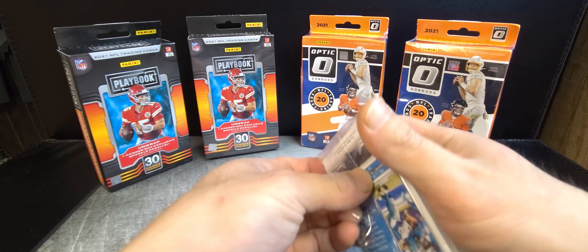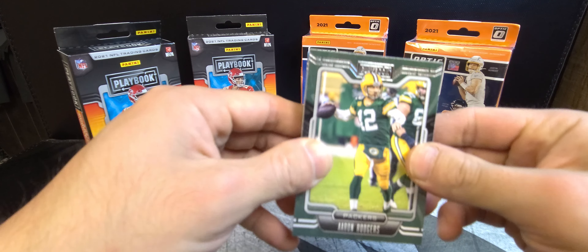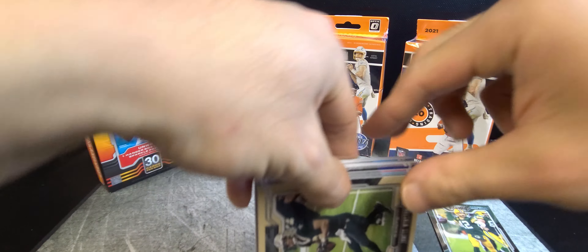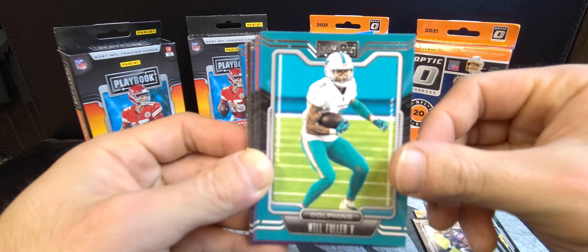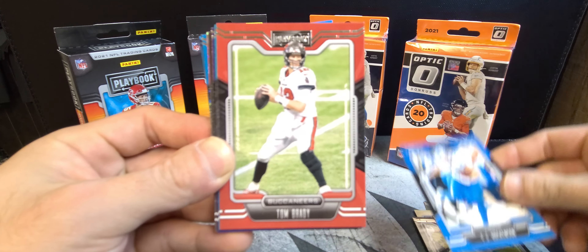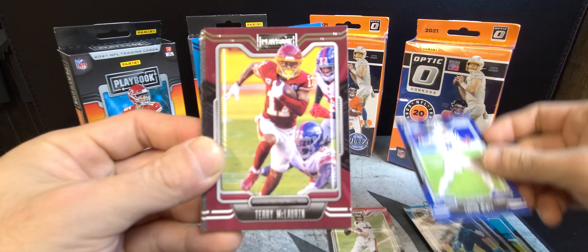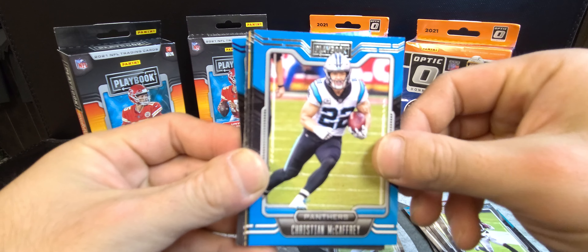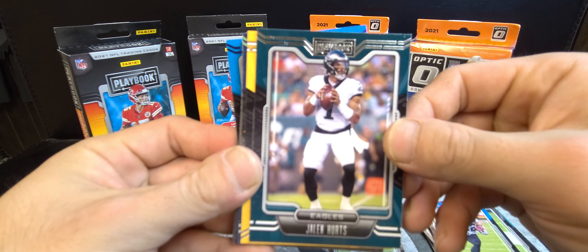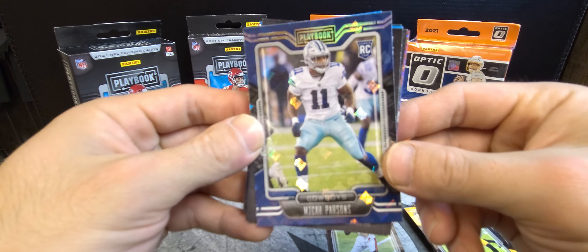First off in Playbook Box 1 we got Aaron Rodgers, Jameis Winston, David Montgomery, Will Fuller, TJ Hockenson, Tom Brady, DJ Chark, Carson Wentz, Terry McLaurin, Henry Ruggs, Christian McCaffrey, Jalen Hurts — heck of a year — and Ben Roethlisberger.